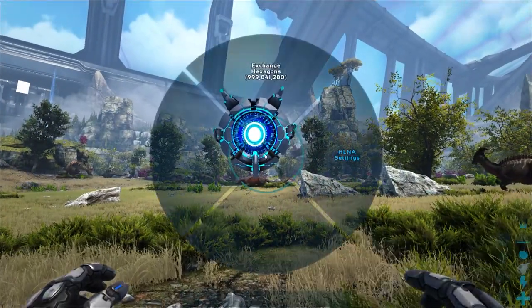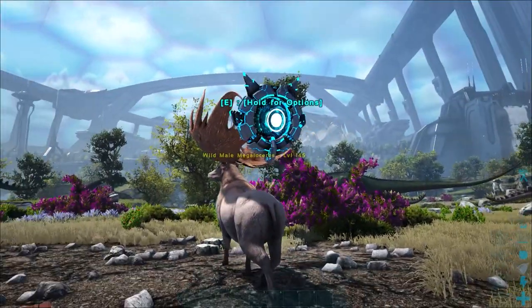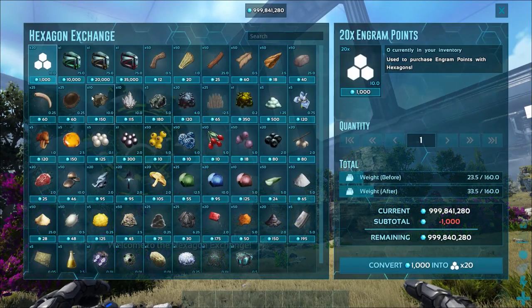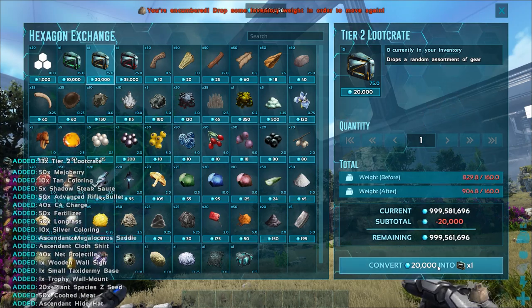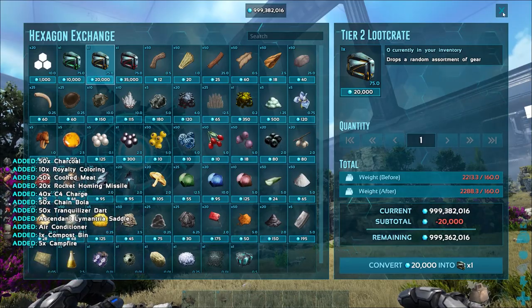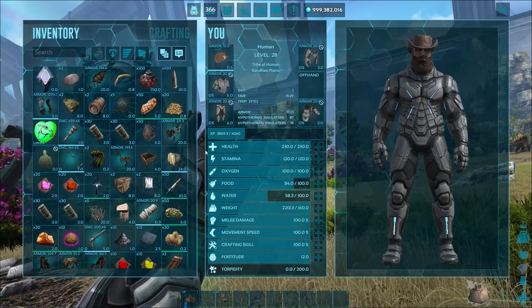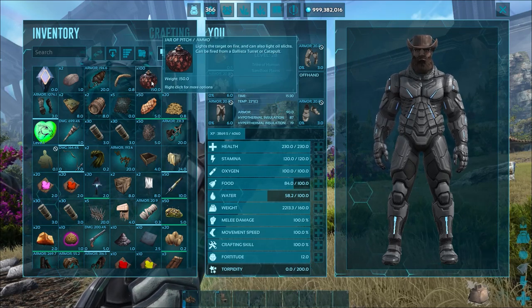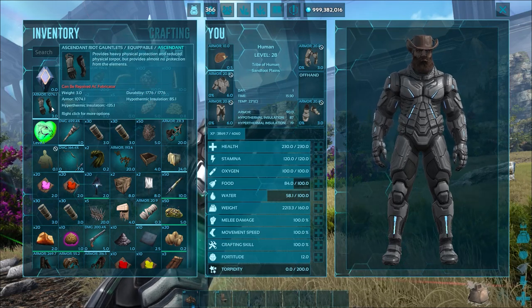At 10,000 hexagons, I think the best crates to spend points on are in the yellow section. These are 20,000 — double the cost. If you've got spare points to spend, opening up the yellows is where it's at. Let's see what we've got: a little bit of element, some jars of pitch, and there are just more useful things in here.